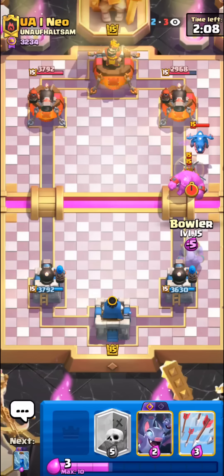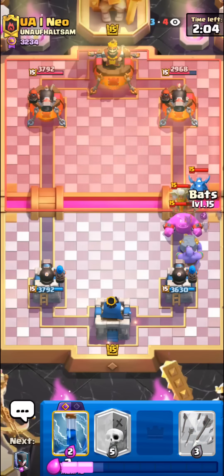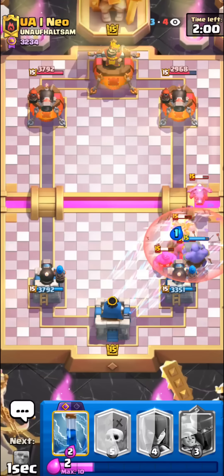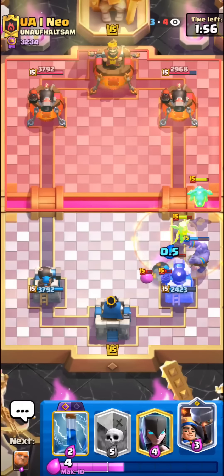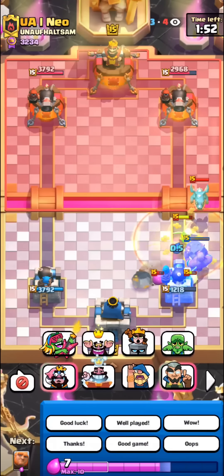I think he has E-Golem — yeah there it is. We have to Bowler, but E-Drag may end our career. Unless our bats kill it quickly — oh no, we're so dead, we can't do anything. Okay, I take it back guys, maybe this deck is higher skill than I thought. Probably not, but apparently it's too high skill for me to play.